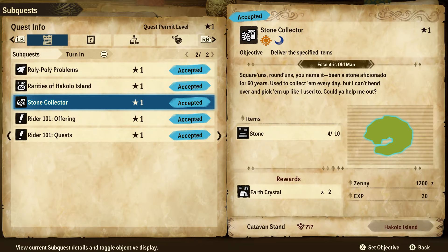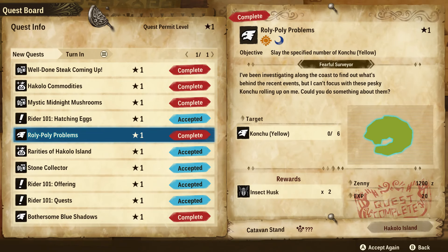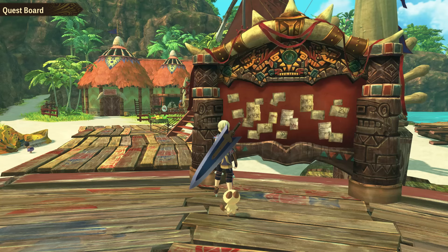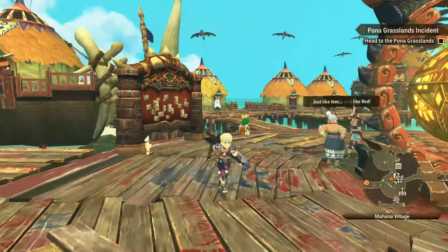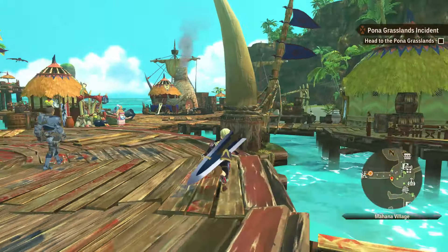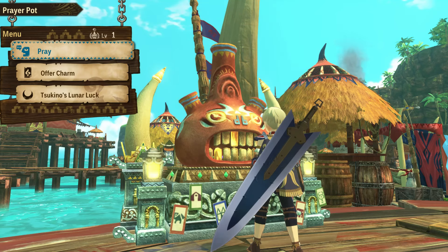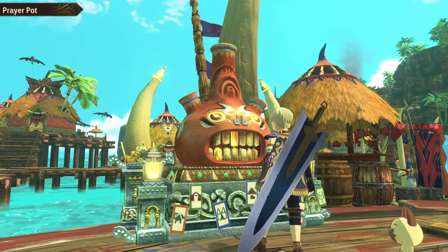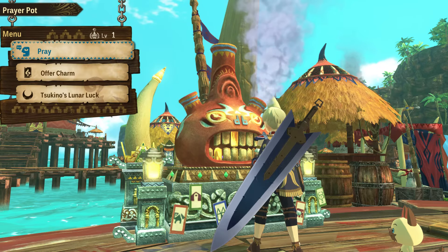Let us head back and complete all those missions that we had. We're just completing all of the missions. Looks like we got to hatch an egg. What other sub-quests do we have to complete? Yeah, we gotta show the person our egg. Before I forget, there is a prayer pot right here. What these do is give us bonuses. So even if we just normally pray once, give a small little prayer, that will work.